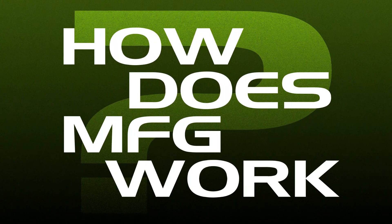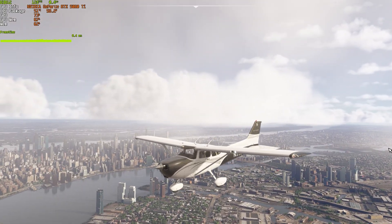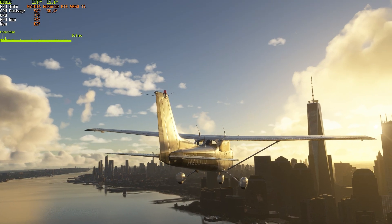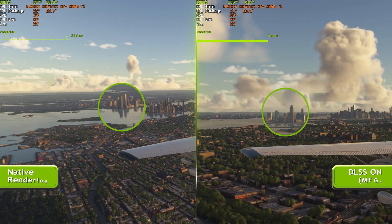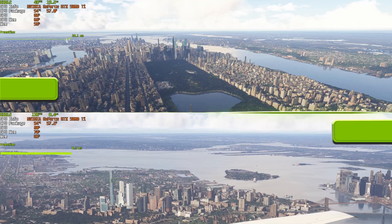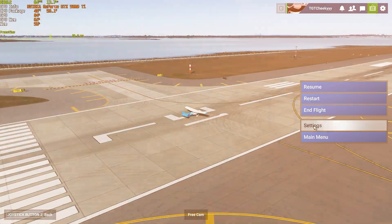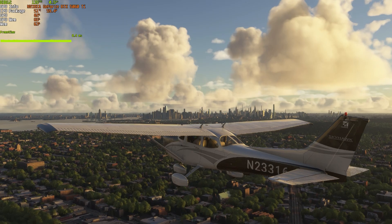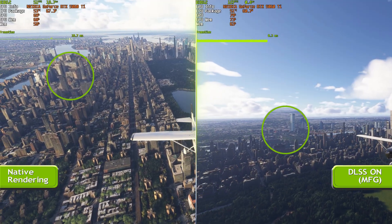So how does MFG work? Unlike earlier DLSS versions, it predicts what's coming next by analyzing multiple past frames and motion vectors for both temporal and spatial data. This allows it to generate highly accurate in-between frames, improving temporal consistency and reducing motion artifacts. With 785 AI trillion operations per second, the RTX 5060 Ti flexes harder, enabling DLSS 4's transformer-based model to upscale with serious visual fidelity. Even in balanced or performance modes, visual quality is maintained while boosting FPS.